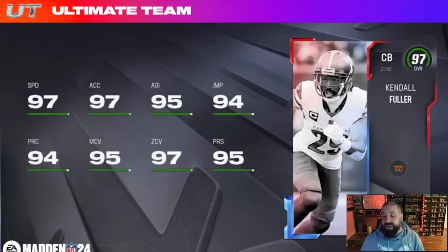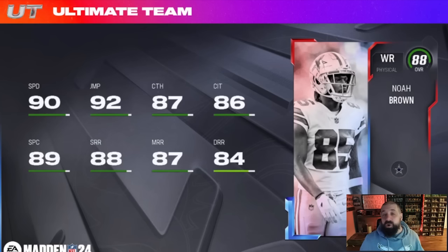The best thing about this entire card is that it gets any 32 NFL team chem, so you can put this on any theme team — not promo theme teams, but any regular theme team — and potentially get this card up to 99 speed for free.